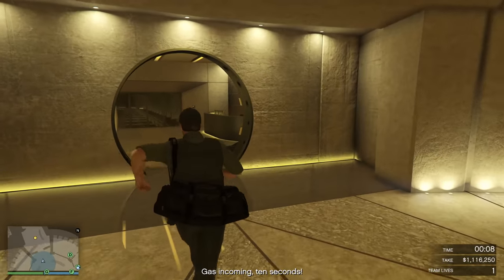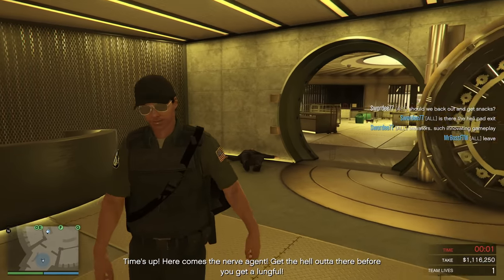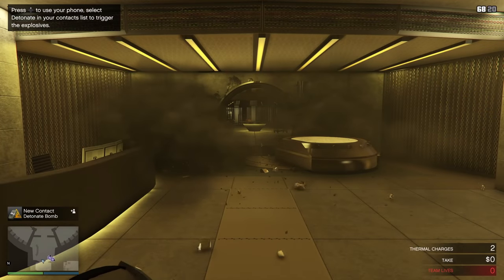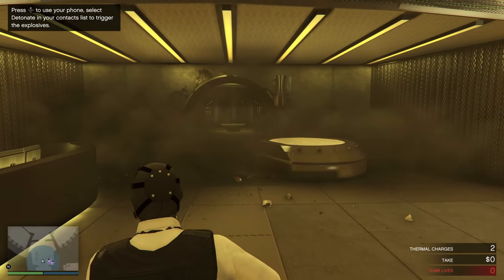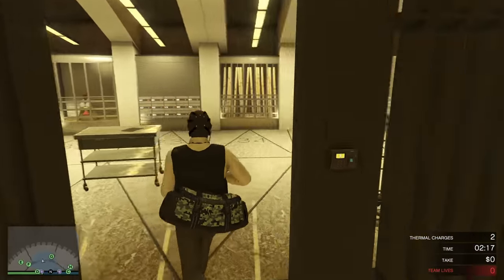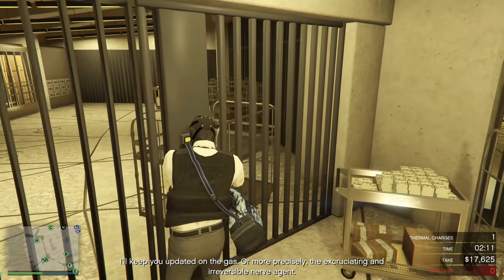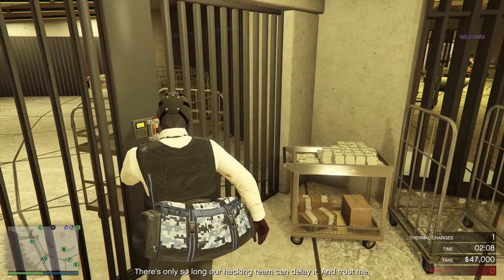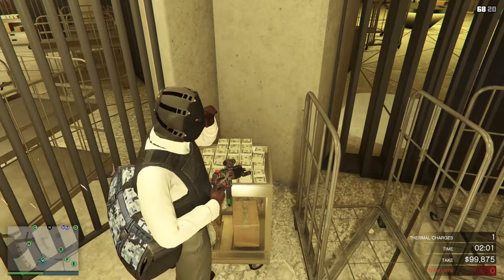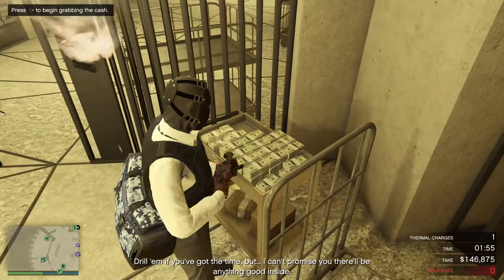During the actual heist, the only way you can lose money is if you are shot and your duffel bags take damage. If you're doing silent and stealthy or the big con and successfully get in and out of the vault without being detected, you should be able to slip out without being shot at, keeping near 100% of your take. That's why the aggressive approach isn't great — no one is bulletproof, you're going to take damage, and that increases the more players you have since NPCs will be shooting at more people.